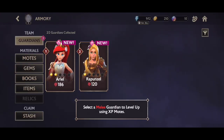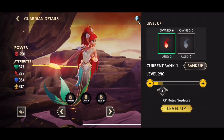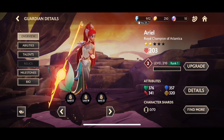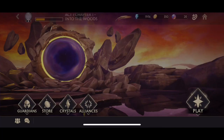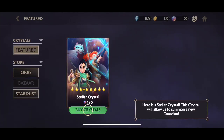We're starting at 1.1, getting through the story as quick as possible — that's always important when you start a brand new account. It's basically the introduction, making you level up your guardians. I'd rather save my motes, but using some on Ariel is fine in the meantime. We're just progressing and we have our first stellar crystal.